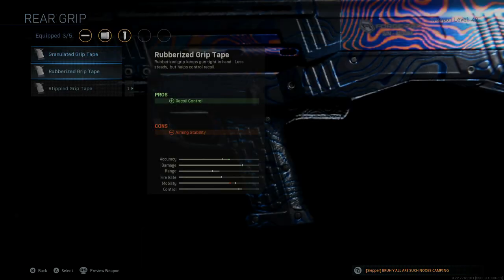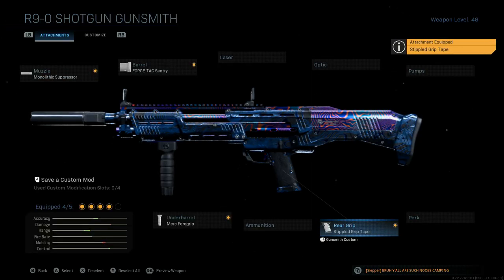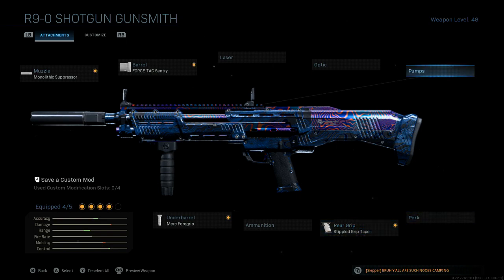Then go over to the rear grip — the stipple grip tape — for the sprint to fire speed. ADS does help quite a bit, but it's a shotgun. You're going to end up hip firing it most of the time, especially if you're on a smaller map like Shipment, which is what I'm going to try to get into.